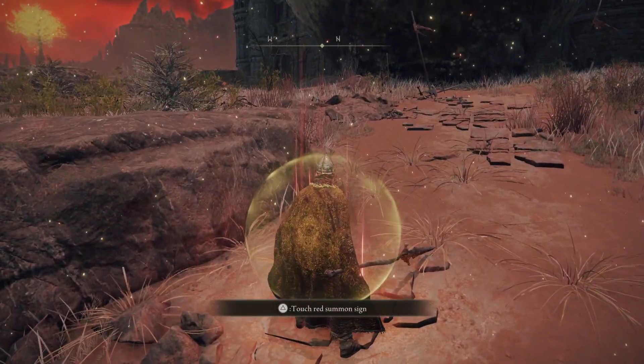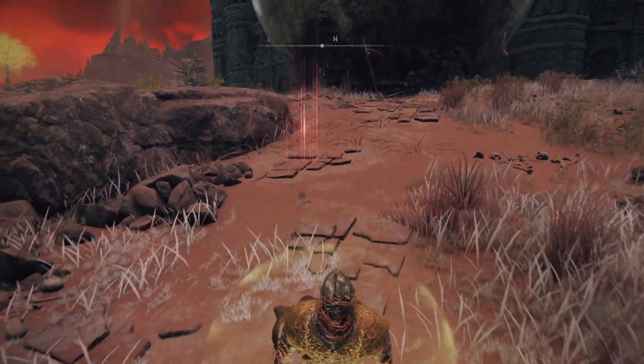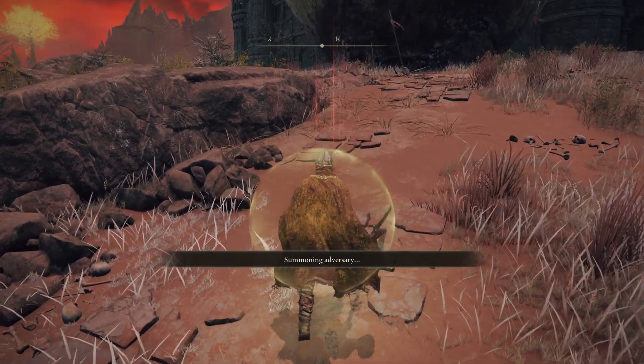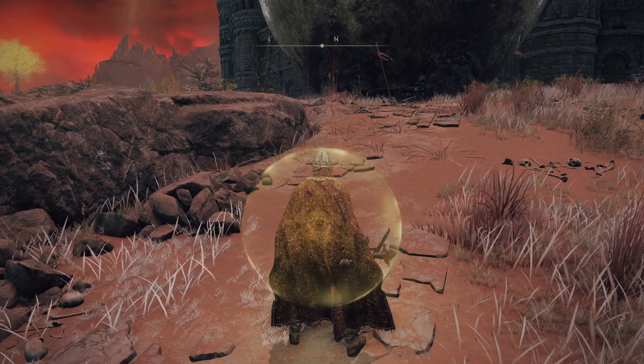I really want to frenzy this guy and really don't want to get one-shot by him. So instead of trading, I'm going to try to charge attack as he comes out of the ground and hope it lands.